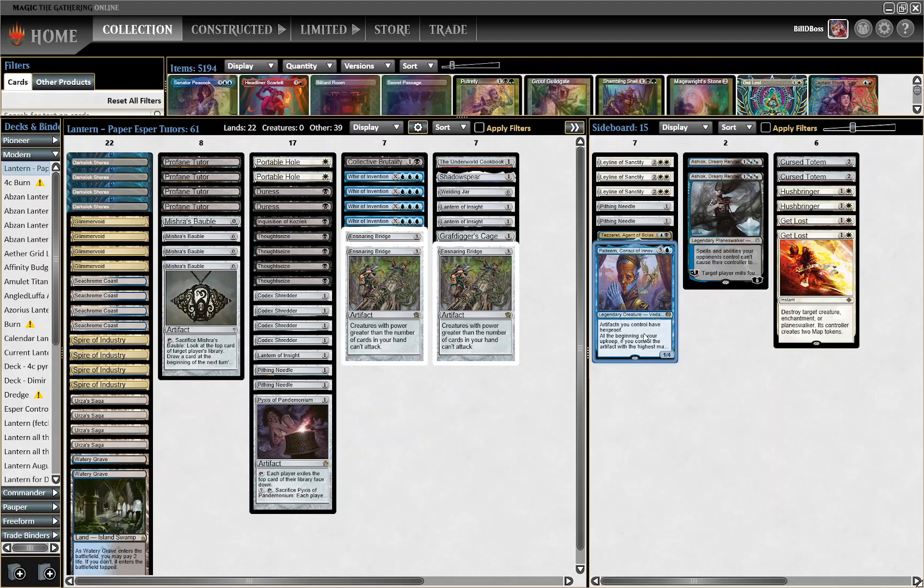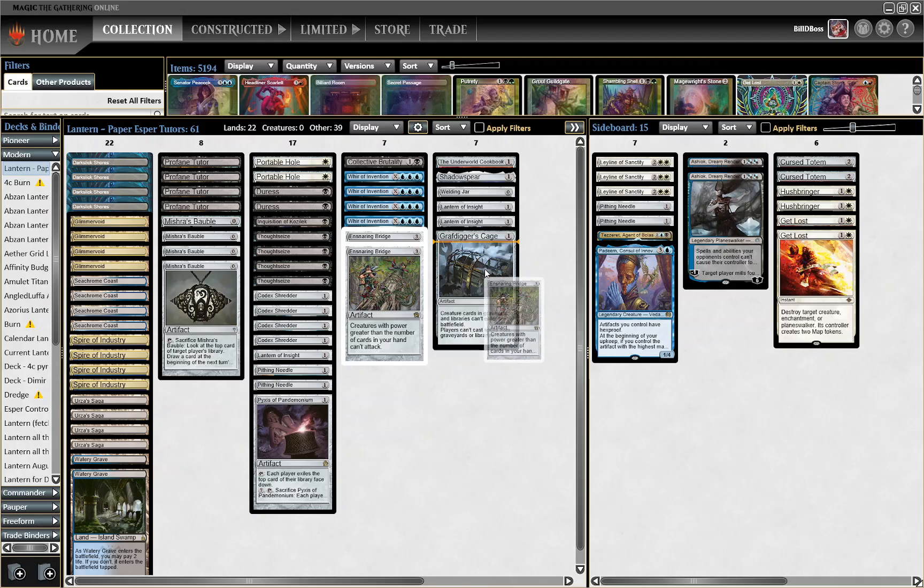If we both have Ensnaring Bridge, it says if tied for the highest mana value you draw a card, so even if you both have Ensnaring Bridge you're still getting that extra card. In terms of what we take out, we can trim one Ensnaring Bridge because we have so many ways of finding it. It used to be in Lantern where you could take out all your Ensnaring Bridges, but with Urza's Saga I think it's still correct to leave some number in.